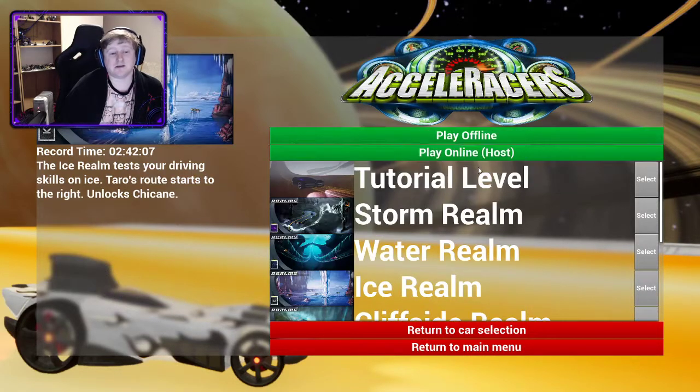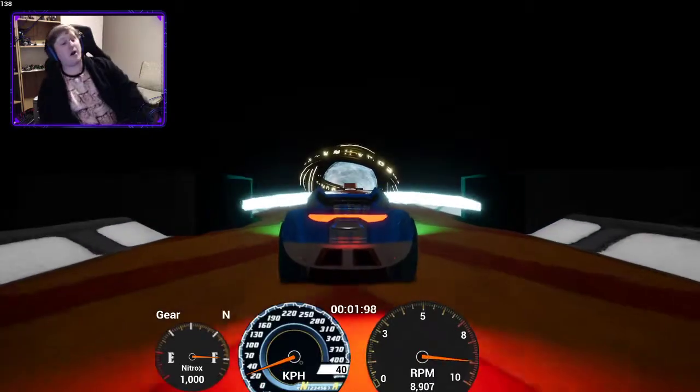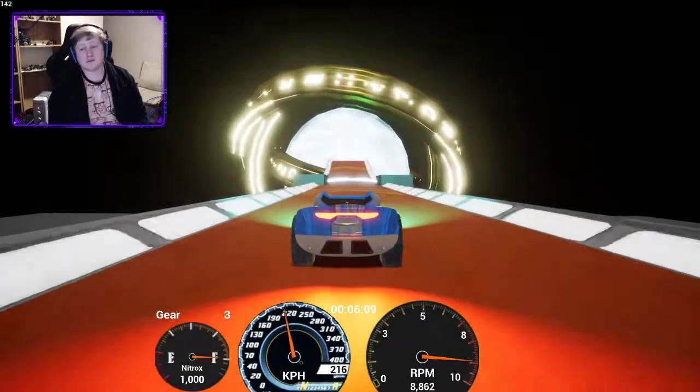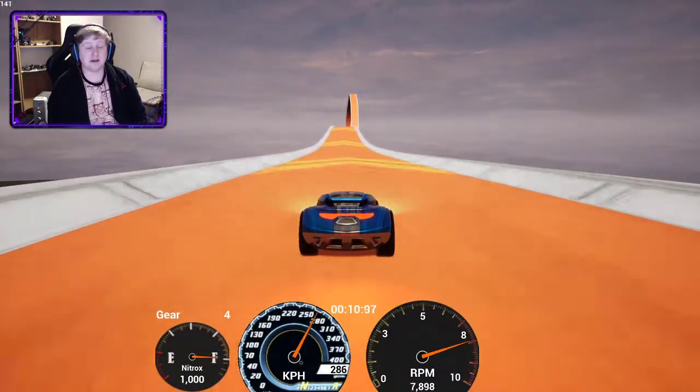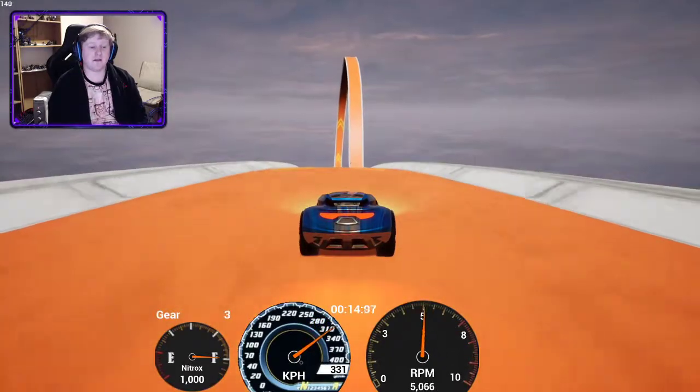Just because Ice Realm is a little easier to do. So we've got to move on to the Cliffside Realm, and hopefully at this point you do have this car. If not, Synchro is fine. Any car should theoretically be fine — Flathead Fury, Spine Buster. Spine Buster is a good one. Just don't do anything irrational.